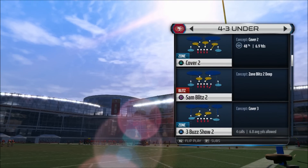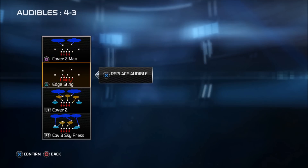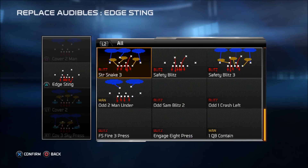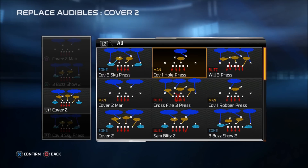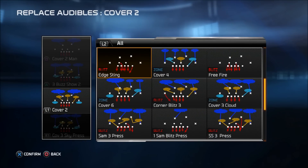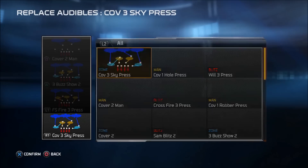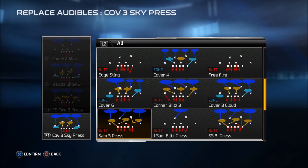You can find all the different plays. Now we're going to run through a couple more plays, so let me show you how I'm going to set up my audibles in this defense. My audibles are going to be the following: I'm going to keep cover two man as my base audible for square. I'm going to remove the edge sting — I want that as a play I call to. I'm going to select the 3 Buzz Show as one of my plays. My pressure on the left side is on the left bumper, so that's where I'll use the free safety fire 3 press. On my right bumper is going to be the other blitz — the SAM 3 press.